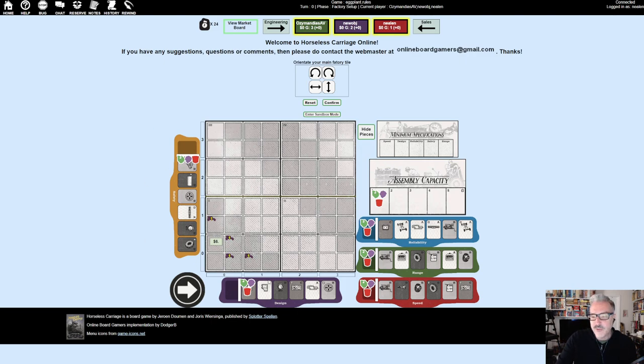These start positions are random — we get safety and design randomly. There are spots one through six on each track, and we start at one on design as well, meaning we have access to that technology — so we have access to brakes and paint right now. We don't have access to any unresearched parts. That little white bar is the minimum spec — at the end of a round the minimum spec will go up. This arrow means that at the end of turn one, design will become obsolete and one of the other tracks will become the next axis.